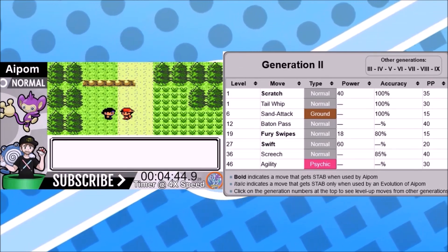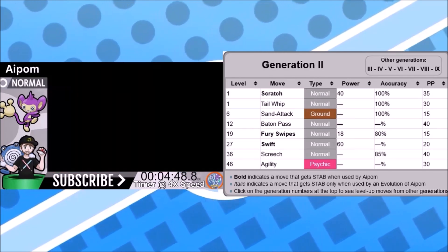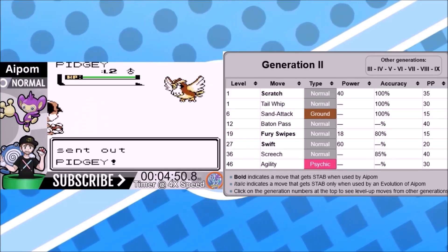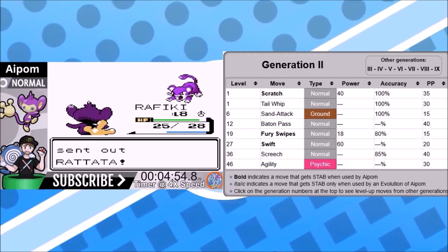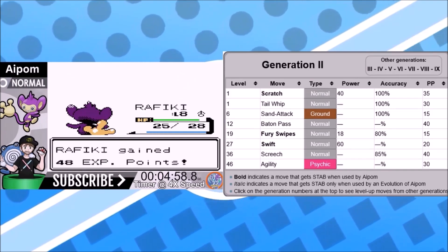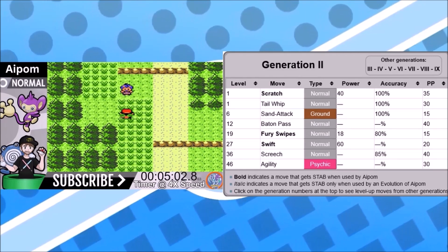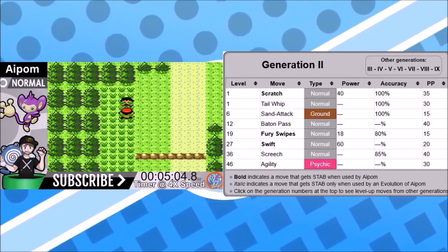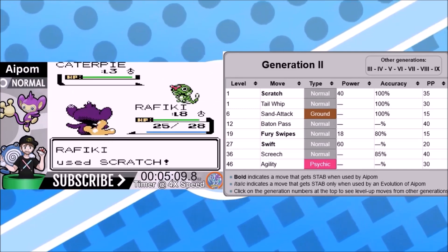Speed and attack are good, which means you'll do well in most playthroughs. Special attack really kills us though, and you'll see why in a second. Our level-up moveset: Scratch is 40 base power, 100% accurate — it's 60 with STAB. Tail Whip lowers the opponent's defense, Sand Attack lowers accuracy, and Baton Pass is not useful at all in a solo playthrough.